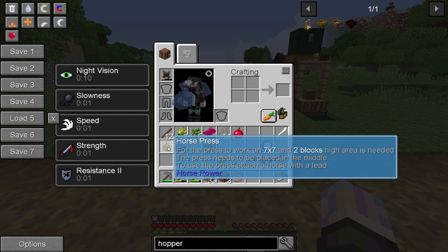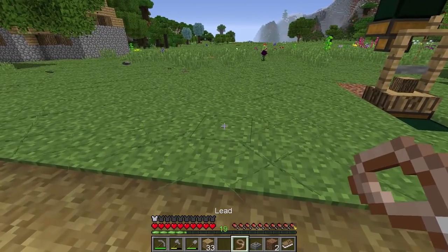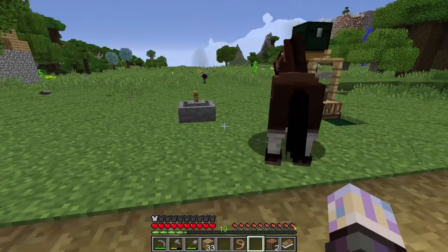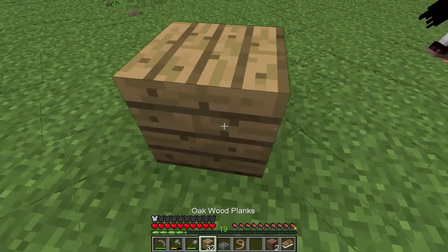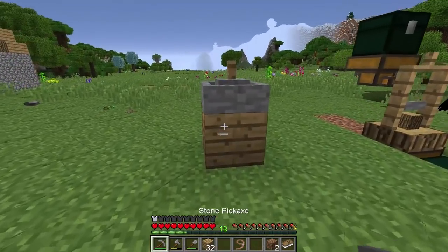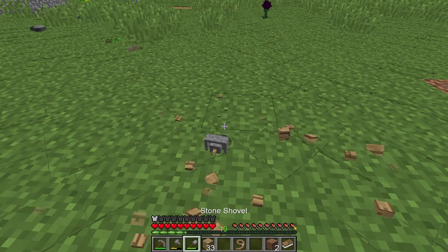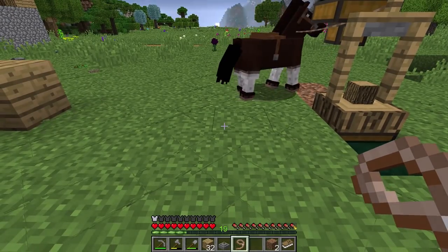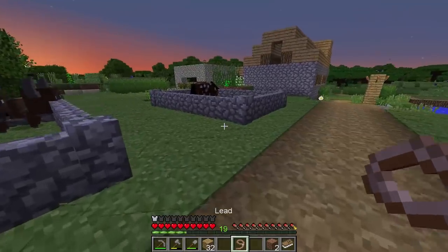I'm not really sure what the horse press is for. Maybe the grindstone would be a two by two. Let's try that. It's not saying invalid. But it doesn't mean the horses are going to path right either. How far is he walking - he's walking two out, right? Let's try that and grab another horse, put it in work.